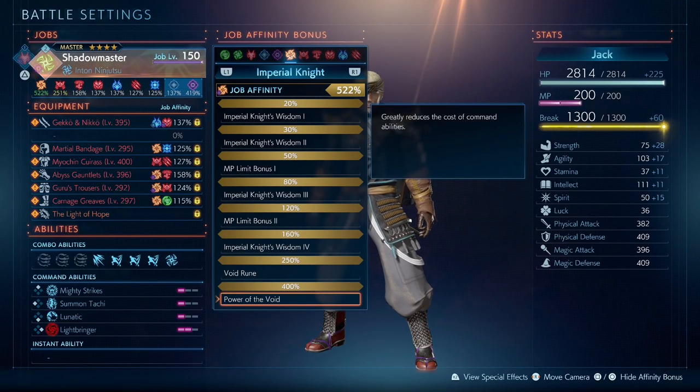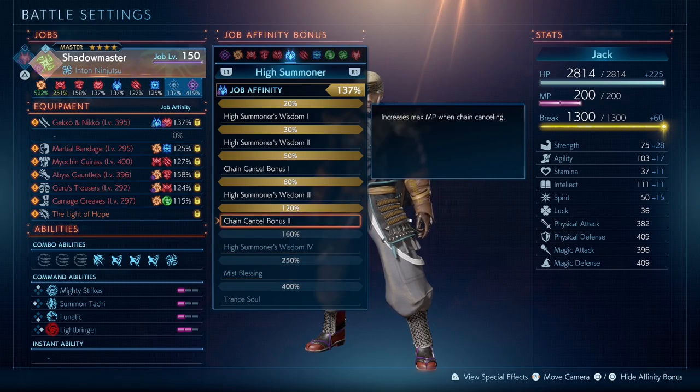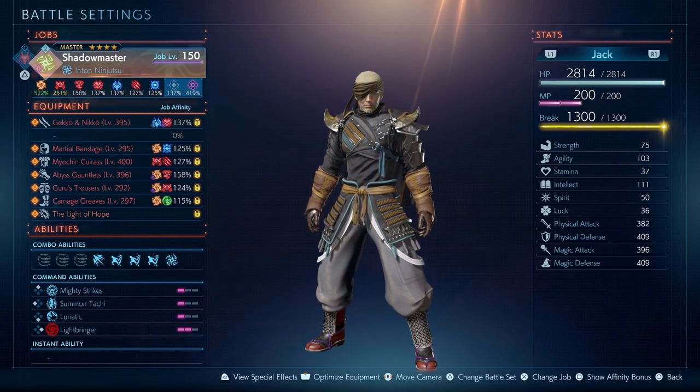These are: 400% Void Knight so you can get really cheap command abilities; 250% on your Samurai to get bonus damage on chain cancel; and at least 120% on your White Mage so you get longer buff durations. That is all you need for your main Ninja job.